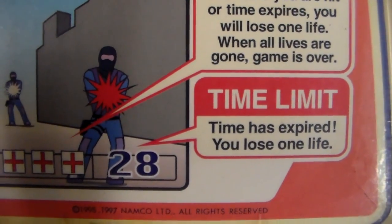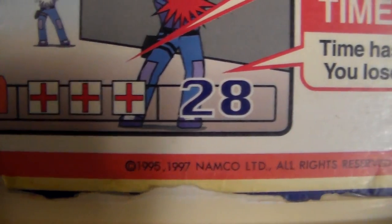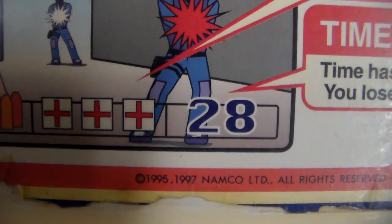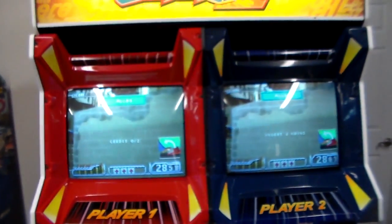Time limit: if time expires, you lose one life. The copyright reads 1995 and 1997, Namco Inc. So 1995 would have been when they made the original Time Crisis, and 1997 is the update which is basically this game. But it may not have actually came out until '98 — might have to look that up. I'm sure there will be people who know that in the replies.